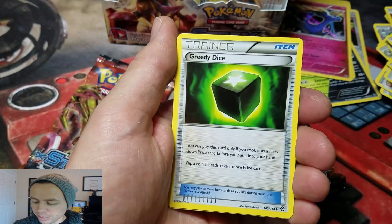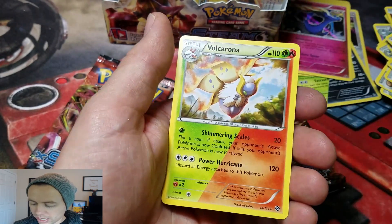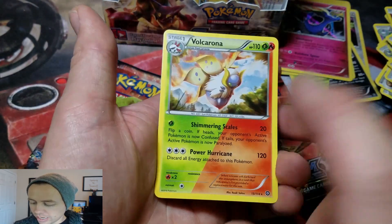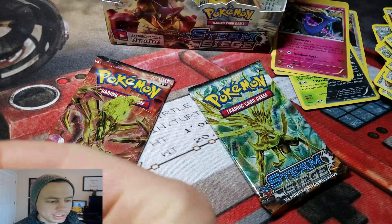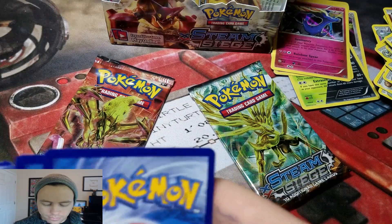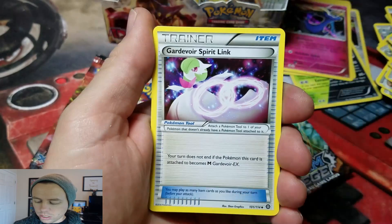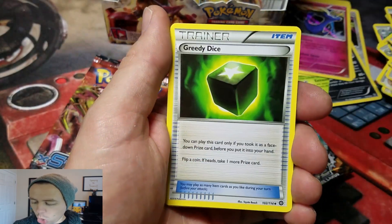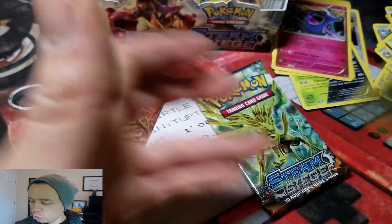Next pack: Fletchinder, Drifblim, Greedy Dice, Sneasel, and a Volcarona. I think I need this card in Reverse Holographic — I don't think I've ever gotten it. That's one of the cards that I need. Then: Gardevoir Spirit Link, Greedy Dice, Larvesta Reverse, and a Spiritomb Rare.